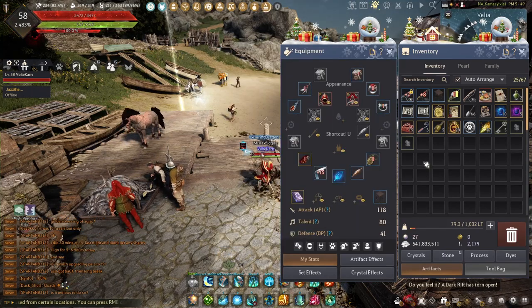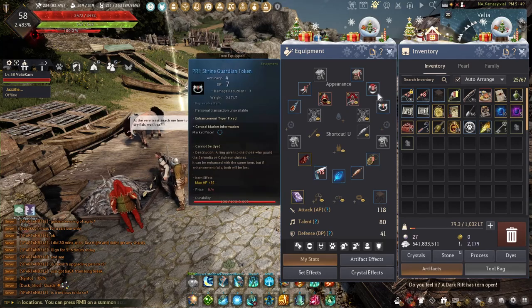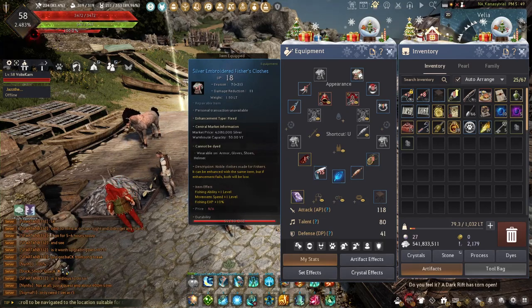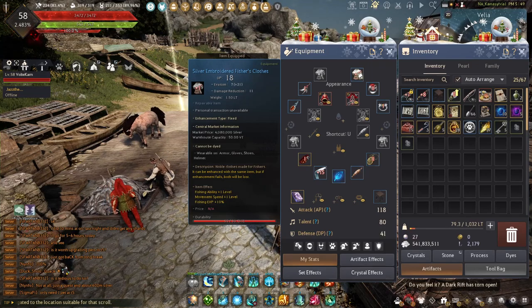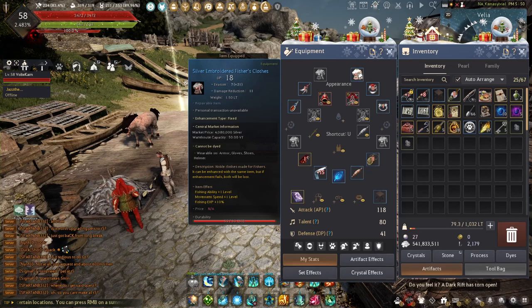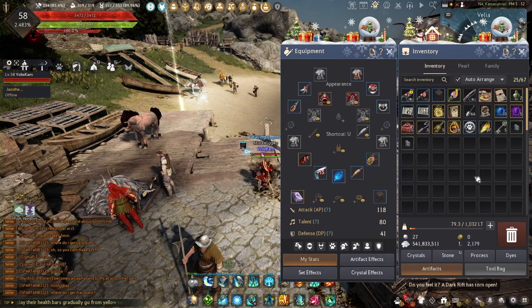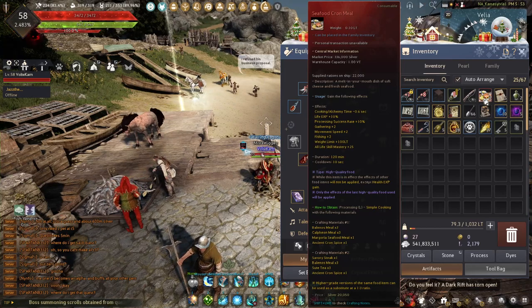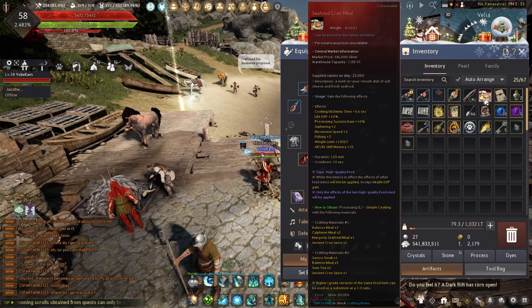Also make sure you're wearing some kind of outfit while you're fishing. The easiest one to get is the silver embroidered fisher's clothes — you can buy this at the Central Market or craft it pretty easily. It gives you extra fishing experience. Another great thing to do while fishing is to use a seafood cron reel, because it increases your life experience gain and also increases your fishing ability.